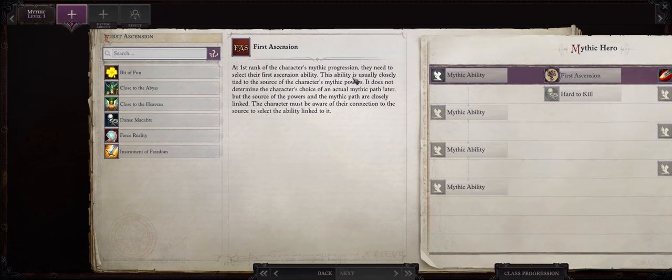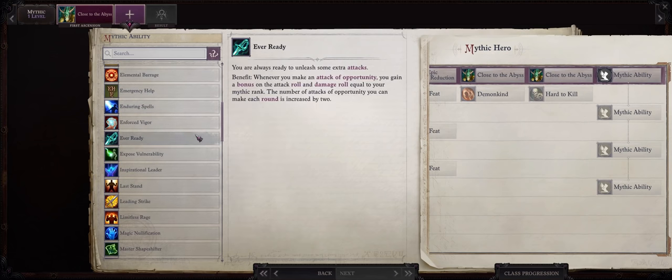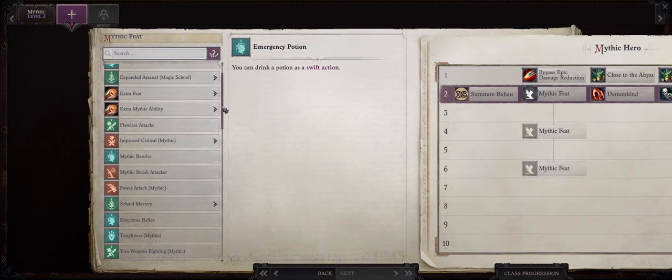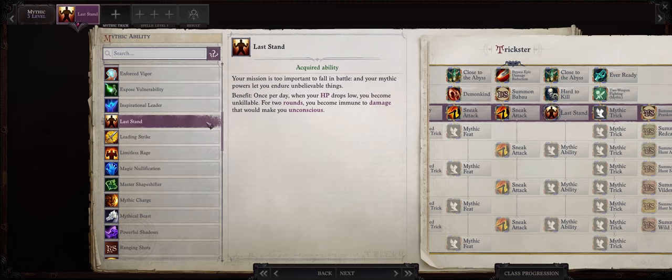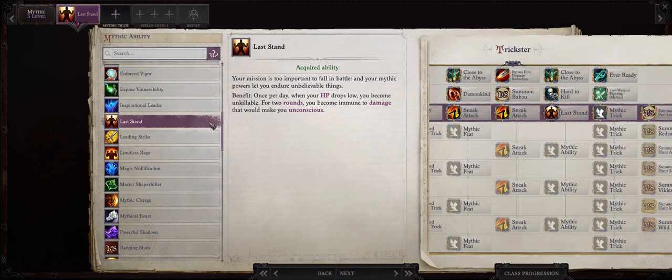Now let's talk about mythic progression for our Shield Basher Demon Slayer. For your first ascension ability I would go with Close to the Abyss — this is a melee build that fights at close range, and this means an extra gore attack for us, pretty much an extra attack per round. For your level 1 mythic ability, as usual, Ever Ready — this is especially useful for a trickster character because of all the free attacks you'll be getting. For mythic rank 2, go with Mythic Two-Weapon Fighting to further reduce the penalties. For mythic rank 3, I like going with Last Stand to provide ultimate survivability, after all it is a game over if your main character dies. At around mythic level 3 you can already ride your dog to completely ignore your character's armor class, but I still think Last Stand is useful as a failsafe.